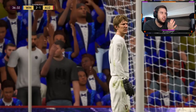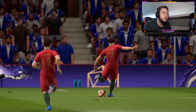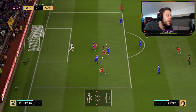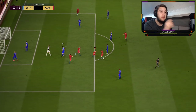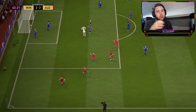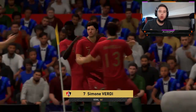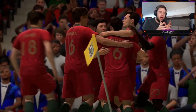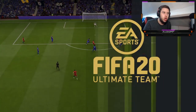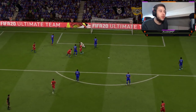I need to start finessing these shots. When a player brings out their keeper like this, you need to finesse it — quick turn, quick finesse. If he's going to bring out the keeper, you need to get the angle of the finesse shot and just finesse it past him every single time. When people bring out the keeper it gives a tighter angle, but if you go for that finesse shot it's going to go in every single time.